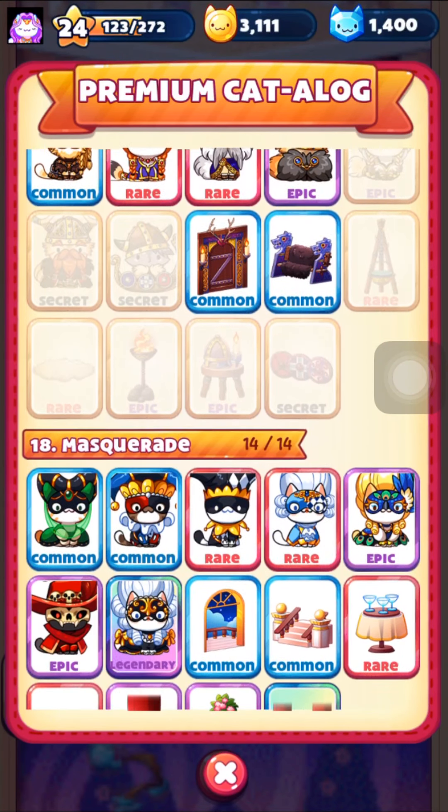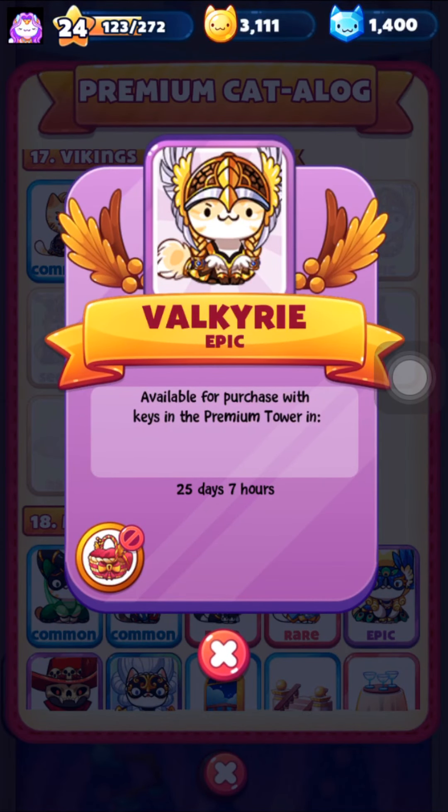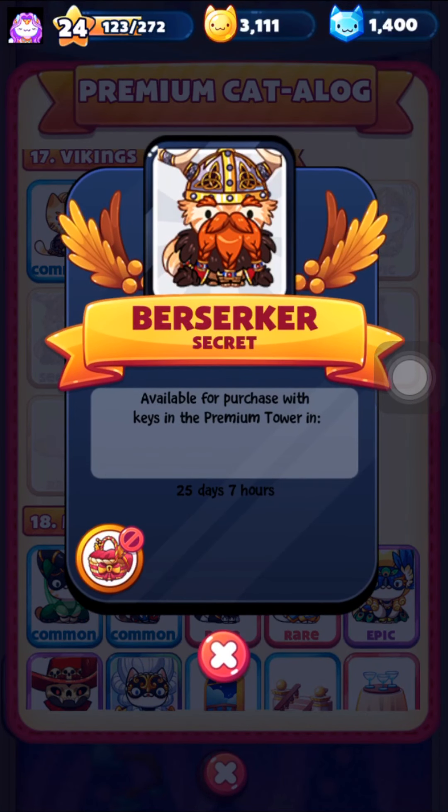Just like the club event floors and the mini event floors, the secret baskets are gonna give you a little timer — like this one that says it has 25 days and 7 hours until it unlocks. The secret kitties are still going to be 20 keys when they unlock.